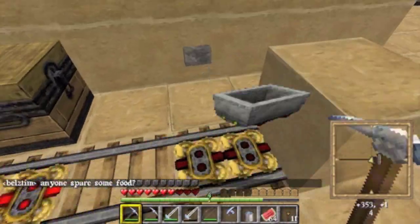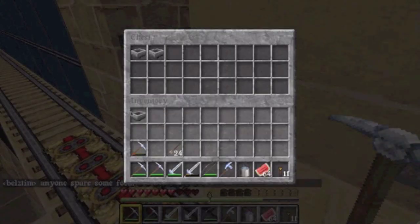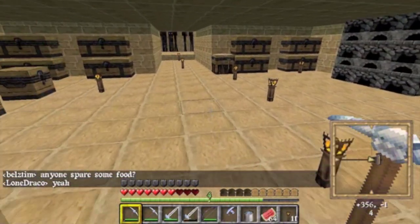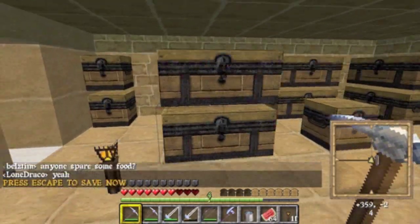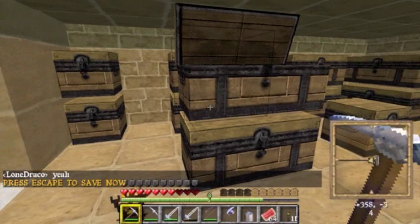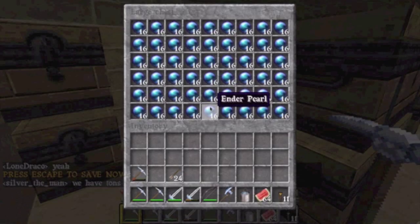Now we've arrived at the farm. Put the minecart in the chest. All these chests over here are full of Ender Pearls — so that tells you how well it's working right now.